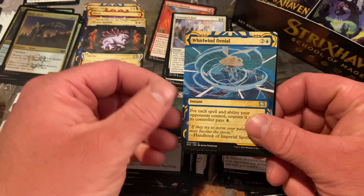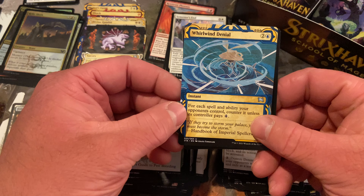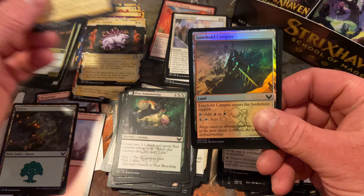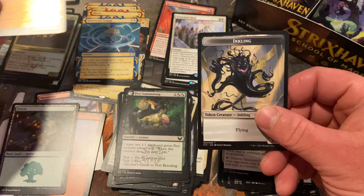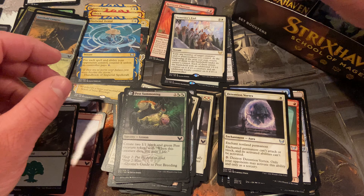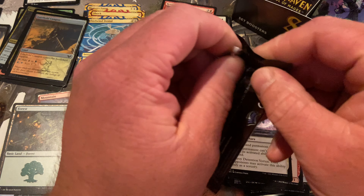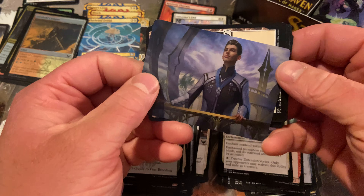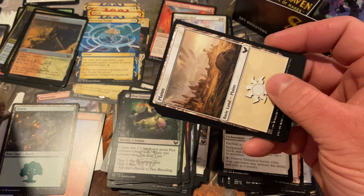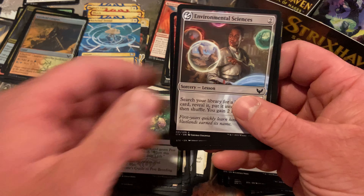Semester's End — nothing amazing. Whirlwind Denial — for each spell and ability. That's cool. Paying four to scry is not good — if you're paying four to scry, you are not winning that game. I'd put money on it. Maybe think of something else to do with your free time. That's stupid. But I guess it's better than having the scry lands back.